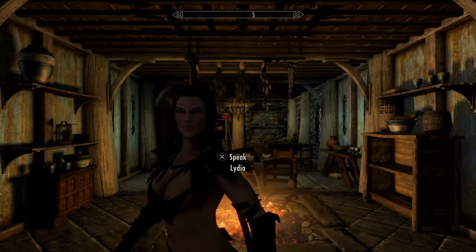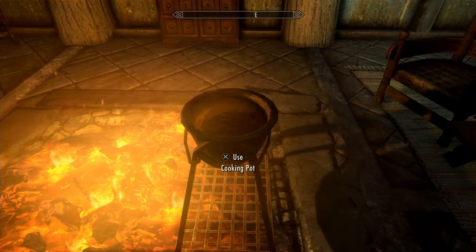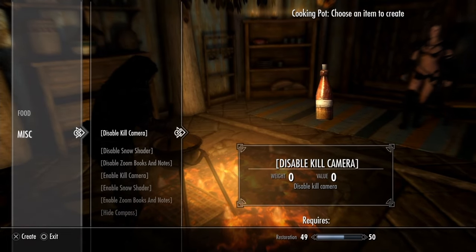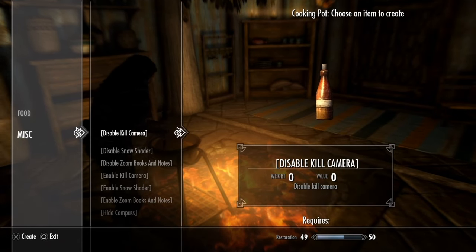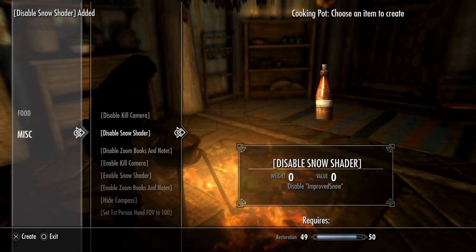Now that we've downloaded and enabled the mod, you want to make your way over to any cooking pot or cooking spit. I'm going to use the cooking pot here located in Bree's home. So as you can see we have a potion here to disable the kill camera. I'm not going to craft that because I don't intend to get into any fights in the showcase, but it would be there if you want to use it. We'll go ahead and craft this one which is to disable the snow shader.